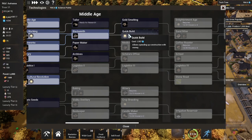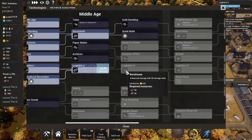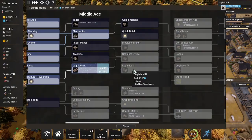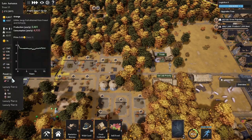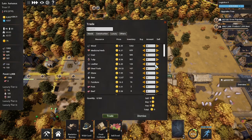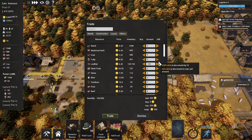Tech finished — we got our blacksmith. We could go for quick build which would allow us to instantly buy our houses, or we can continue on our path to logistics because that warehouse is pretty big. Let's go ahead and work toward logistics and maybe pop back for quick build. Medicine is tempting because once we get into medicine we can get away from growing herbs. Leather is starting to pile up. Food is getting good and we have a good supply of money, so let's wait and sell all of our leather just to keep things empty.